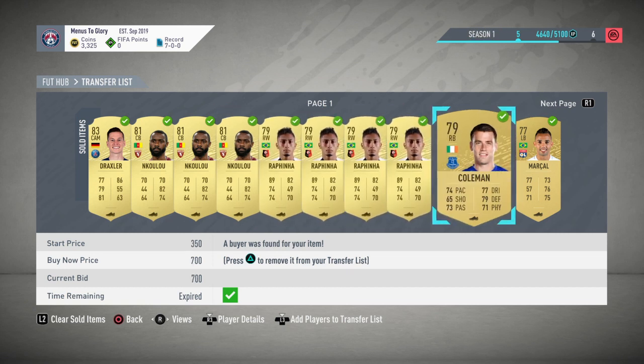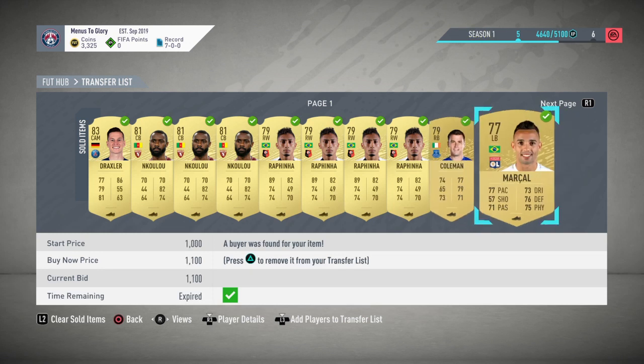Another thing — Premier League right-backs, particularly Coleman and Cedric from Southampton, are pretty expensive just because of being off-nations. Some of the off-nations in the Premier League aren't very good at all.